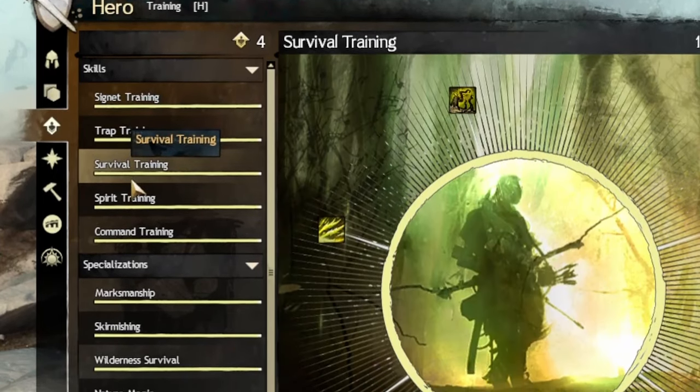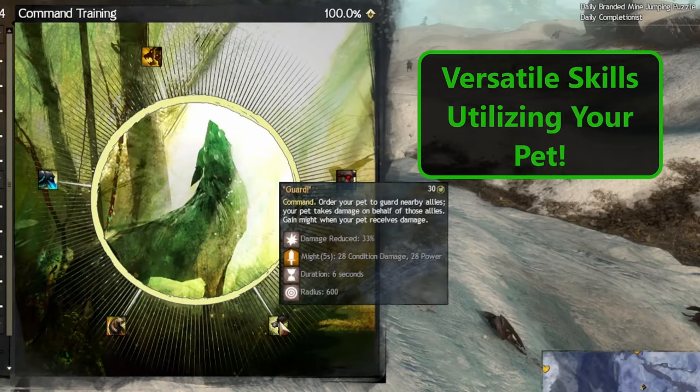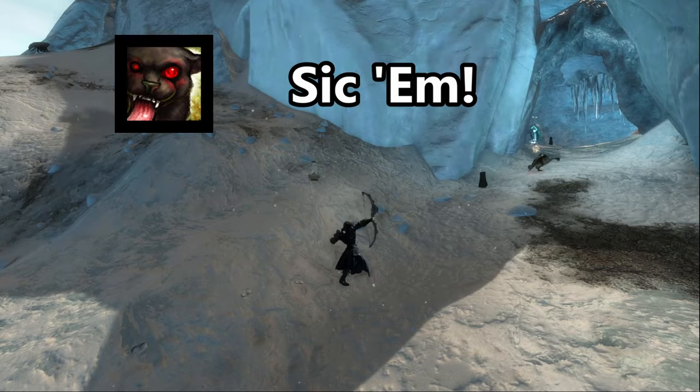The rangers utilize five skill types for their commune with the wilds: Command, Signets, Survival, Spirits, and Traps. Commands are orders given to their pets for offensive and defensive purposes, such as Protect Me, which grants protection and barrier, or the wildly popular Sick 'Em.